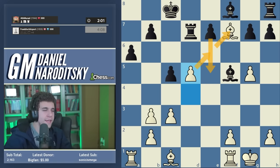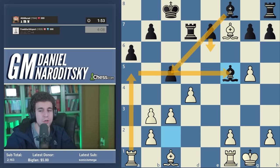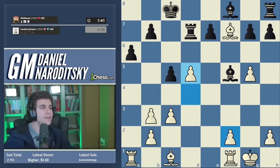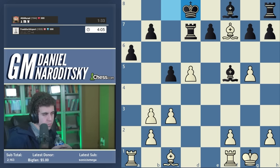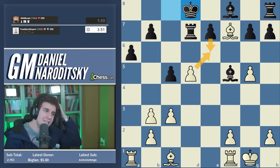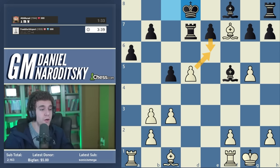Rook a5 is definitely a move to keep on your radar because it hits the c5 pawn and on the previous move it even pinned the pawn to the bishop. The bishop hangs when black plays e6. King d8 — I don't really think this accomplishes anything; it doesn't reinforce the threat of e6 because we still play d takes e6. That tells us we have time to play a general improving move. Our bishop isn't out yet — there are two appealing squares: f4 and e3.